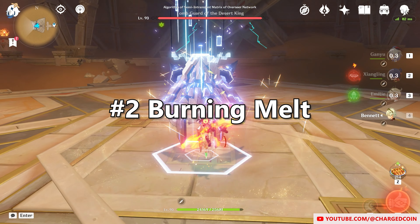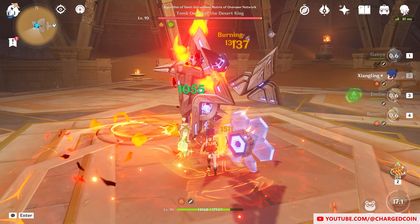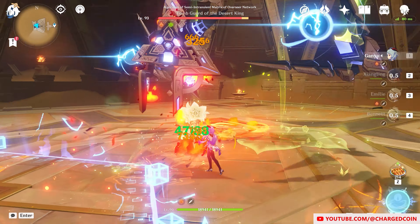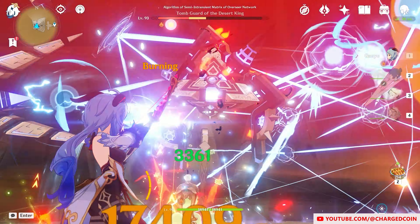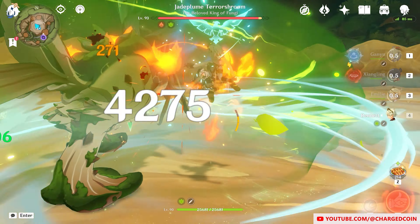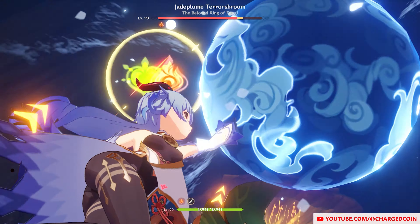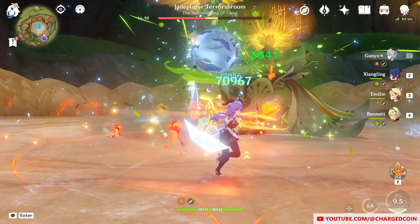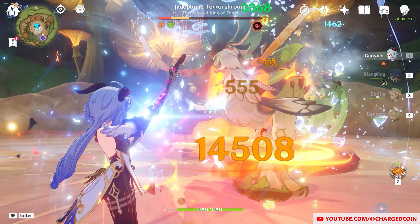Number 2: Burning Melt has been a thing since Sumeru came out. This is where Pyro is kept on the enemy continually with the Burning Reaction, while Melt is being triggered. I'm using the team of Kan Yu, Emily, Xiangling, and Bennett to do this. It's honestly pretty fun and allows Kan Yu to deal quite a bit of Melt damage. The only issue is that Kan Yu is honestly better further away from the enemy due to her squishy nature. Rios Lee should work better, but I unfortunately didn't get him.